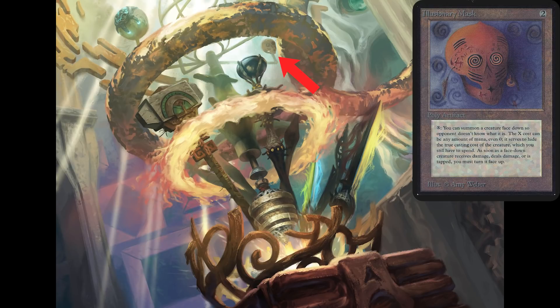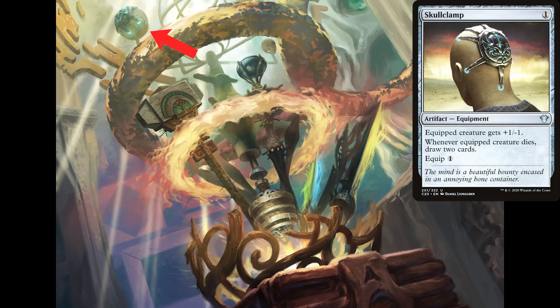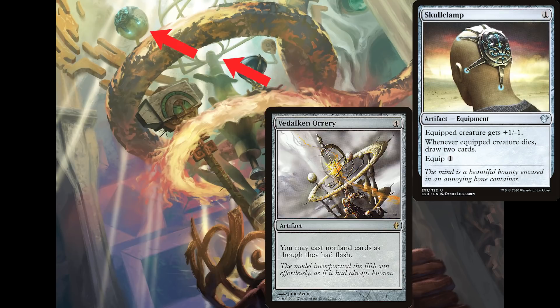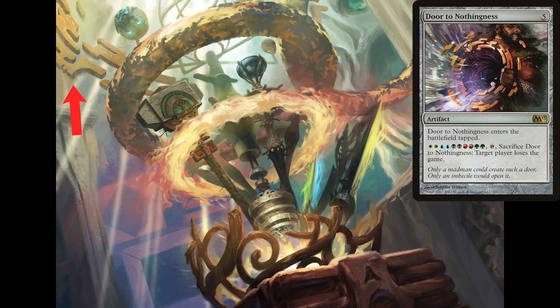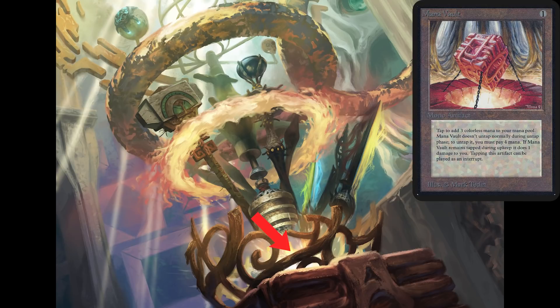Up a little higher in the art piece is an Illusionary Mask — now that is a wild throwback. We've got a Darksteel Ingot hiding out here. We have a Skullclamp attached to what looks like a Vidalcan Ori — probably not drawing any cards for that one. We have some of the shreds of Door to Nothingness up here — be very careful with that one. A Behemoth Sledge hanging out here, a nice colored artifact in with all the others. And then at the very bottom of the piece of art, we have a Mana Vault.